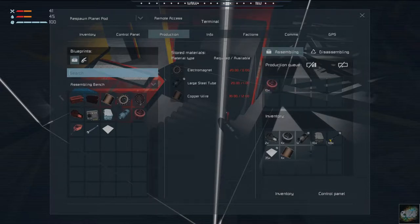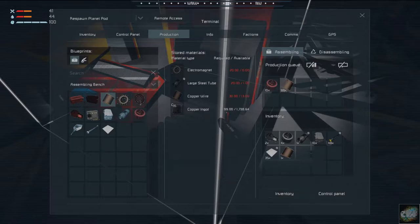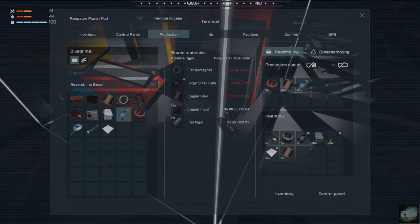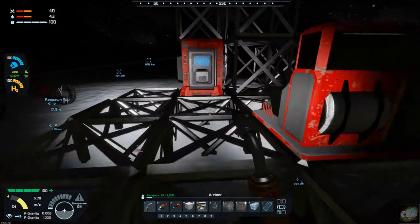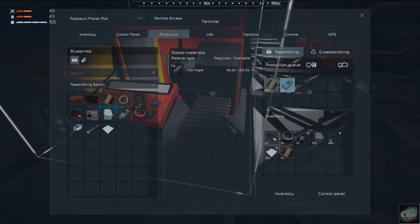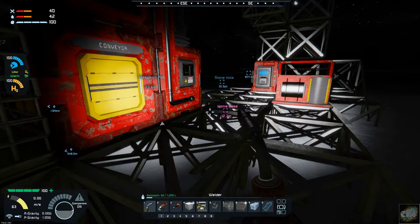We need large tubes and copper wire — let's get another 100 of that going. To get the wire bin built we need large tubes and electromagnets, not the motors, so I'm actually going to cancel those motors. We do need the large tubes and the copper wire, so we'll get those going. Once I have the wire bin ready to build I will get back with you. In the meantime I'll continue to mine stone and keep the products going.